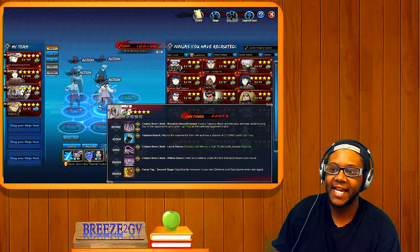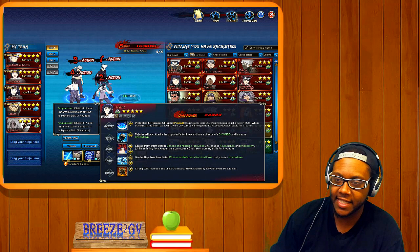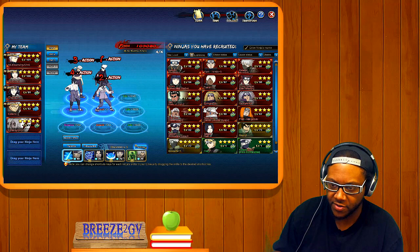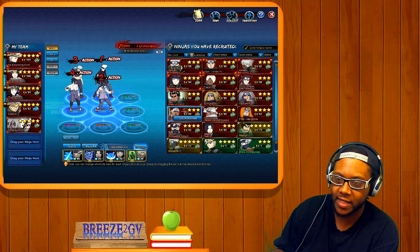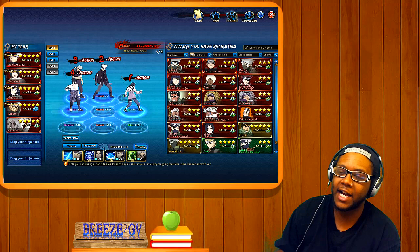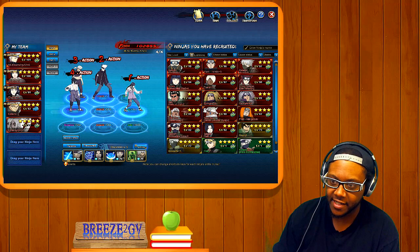You can also put in Hinata if you don't want to use Kimimaro. She's a great tank who brings CC — specifically acupuncture, which stops the opponent from using their mystery for three rounds. They'll be forced to only standard attack and will have to wait three turns before they can use their abilities again.